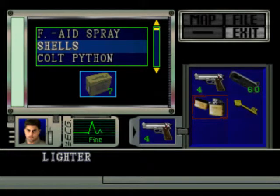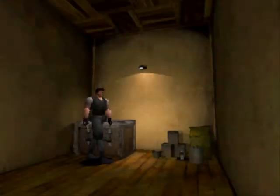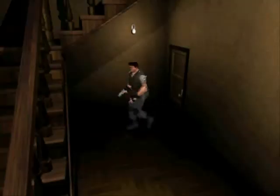Do we need the lighter? No we don't - we've done it already for the map. You know what, let me check just in case I might be wrong. For now let's take out the broken shotgun because we need the shotgun. Now that we've unlocked that door with the sword key, might as well carry the broken shotgun.